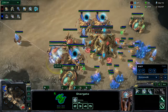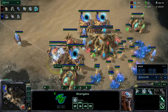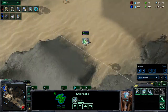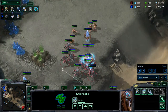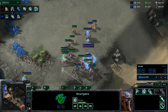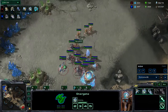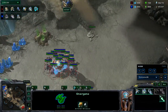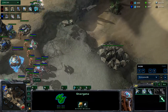Down here we do find the Stargate is building an Oracle — we will more than likely see a harass. We will follow the rally point, which leads right to their army. So we are apparently going to see the Oracle placed with the army. I would imagine it will harass, get everybody away from the front door and walk up — but apparently it wants to attack with the army and will follow the army up. And here we go.